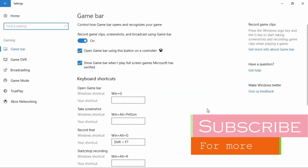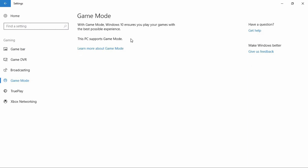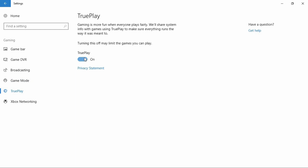In the Gaming section, open Gaming Mode. Your PC must support Gaming Mode for this fix — if it doesn't, move on to fix number two. Go to the section below it called TruePlay and keep Gaming Mode on. This will optimize your PC to give you the best out of your device, whatever network or specs you have. You can also check the network settings in the option below.